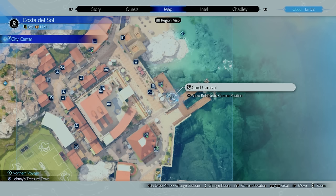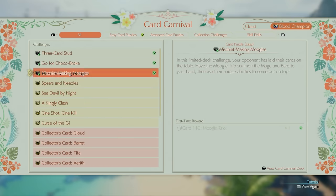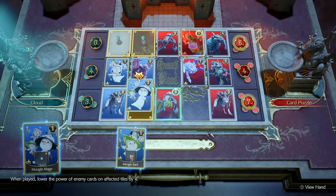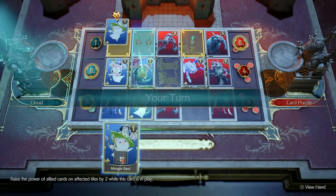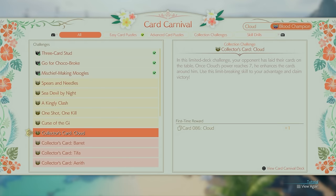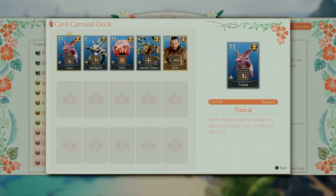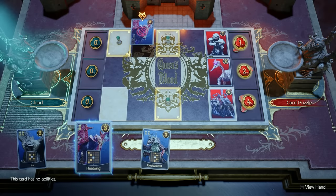In Costa del Sol there is a place called the Card Carnival. Do not ignore this area because when you come here you get a bunch of challenges based around how you play Queen's Blood. Completing all of these challenges rewards you with reward cards that have a lot of unique abilities compared to the cards you used to have, so make sure to beat all of them.